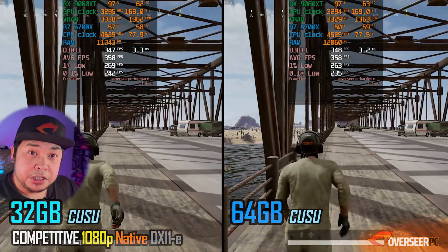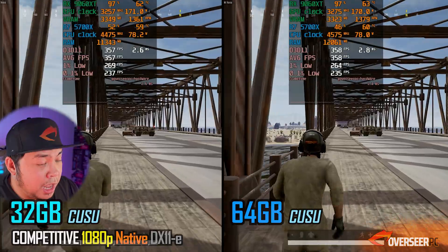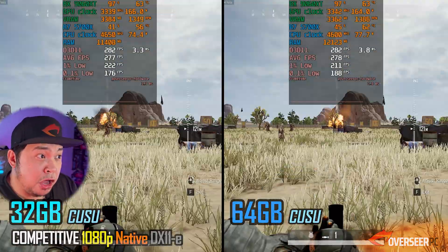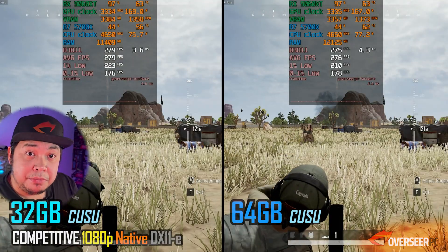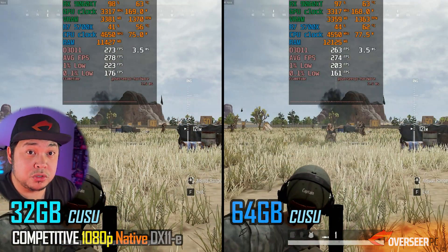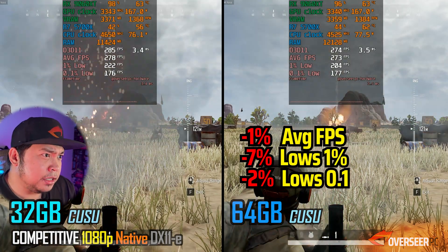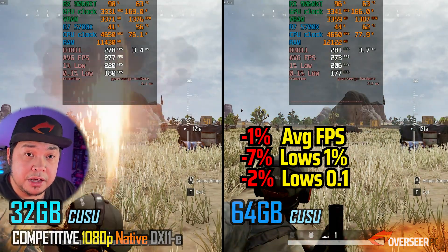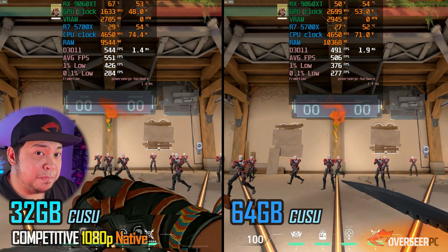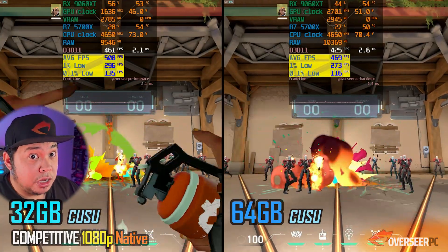In PUBG, the running benchmark is more or less the same. On the heavy action mortar scene, we're getting better results on the 32 gigabyte kit - two sticks running better than four sticks, clearly visible in the lows, not so much in the average FPS. And in Valorant, the average FPS is actually better on the 32 gigabyte kit compared to the 64 gigabyte configuration.